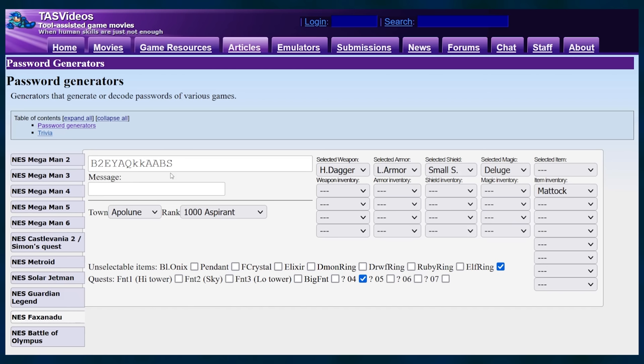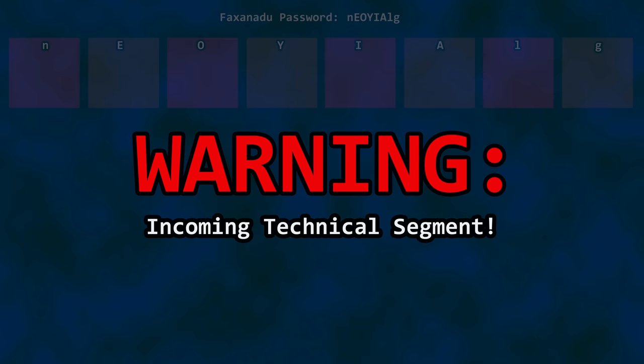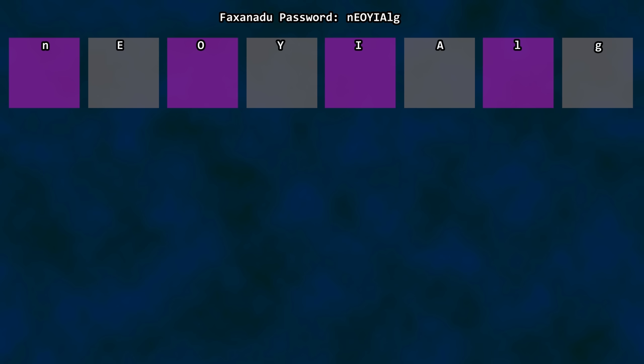Now you can continue to play the game without the penalty of having the Pendant in your inventory — no patches, Game Genie, or additional hardware needed. I won't do a full breakdown of Faxanadu's password system, but here's an overview with a focus on the Pendant bit. If you don't like technical stuff, feel free to skip ahead.